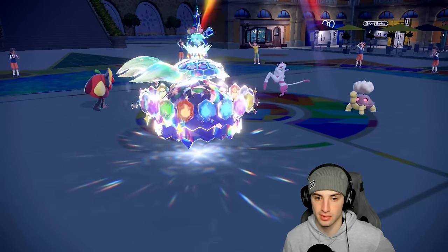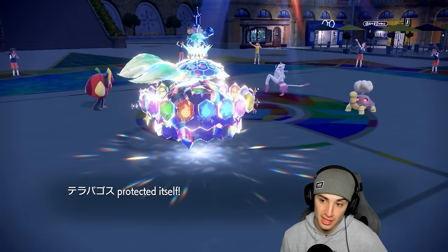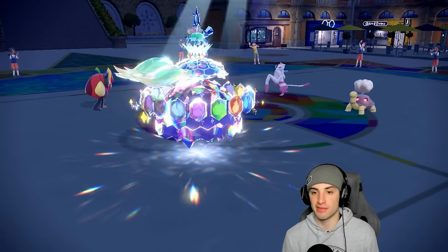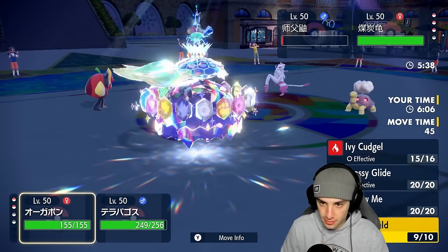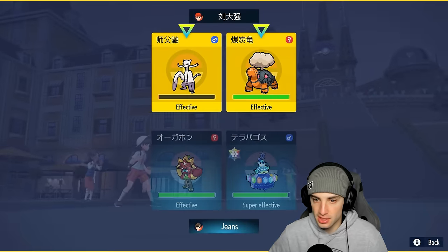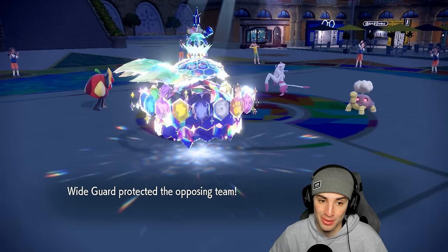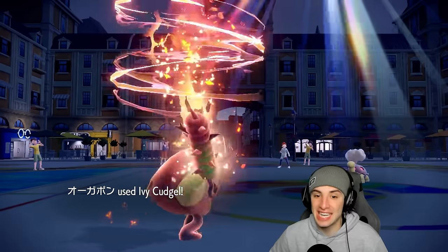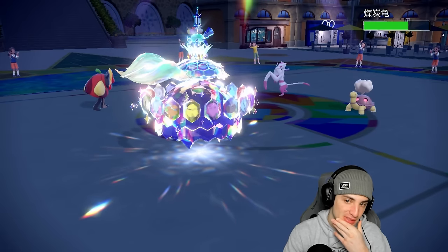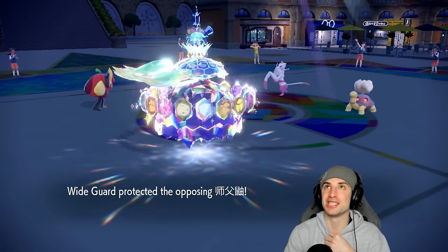Our next play is Terra Starstorm, or I could go Earth Power. As much as I want Earth Power, I think we have to go Terra Starstorm to get rid of Maushold and then Ivy Cudgel even though it's not very effective. Wide Guard comes out — I said earlier we have to watch out for Wide Guard. We should have gone Earth Power. We're still doing nice damage, but Wide Guard is blocking the spread move.